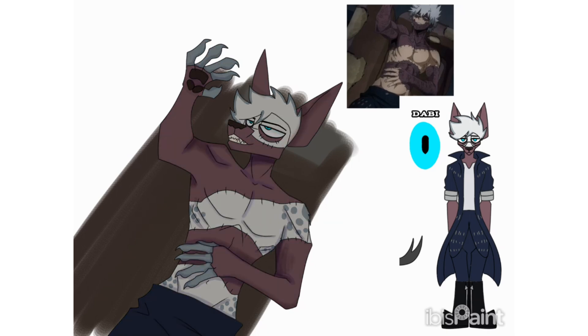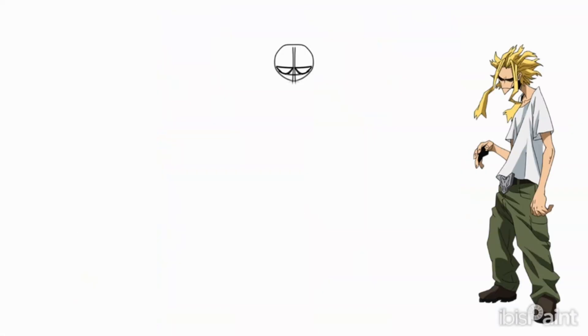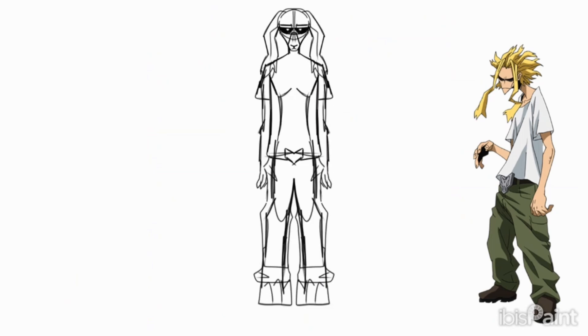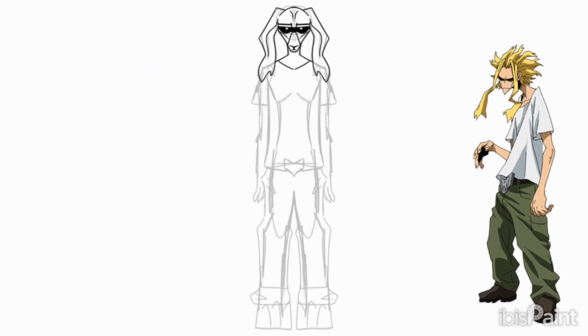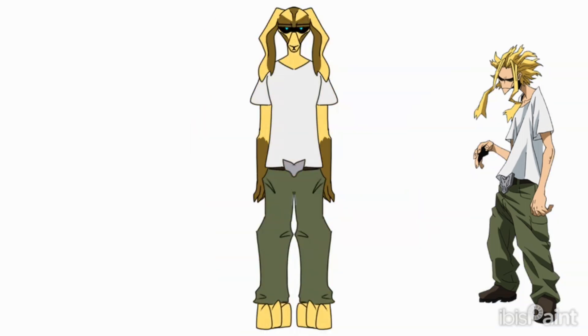I'll be showing my process of creating furry CBCs, and then I'll be showing how to create a CBC without changing the character's species. To make a furry CBC, you simply choose whichever type of species you want the character to be. The easiest way is just to color pick and use the character's most recognizable features in the CBC.